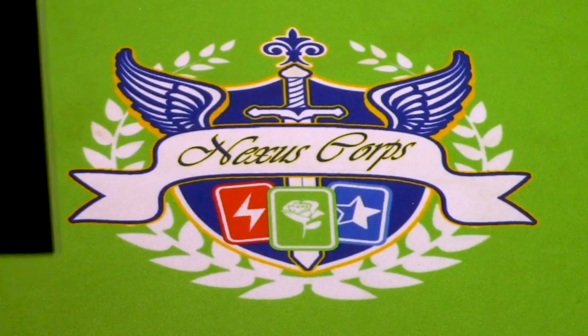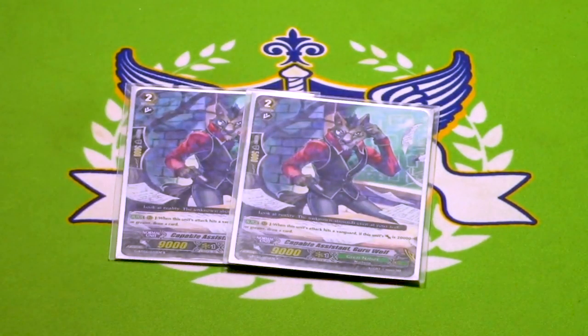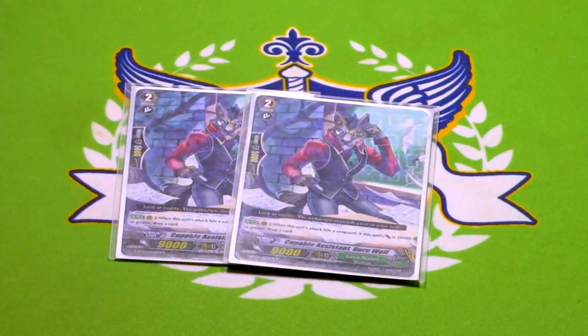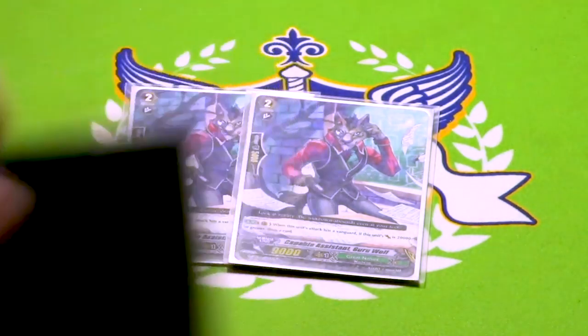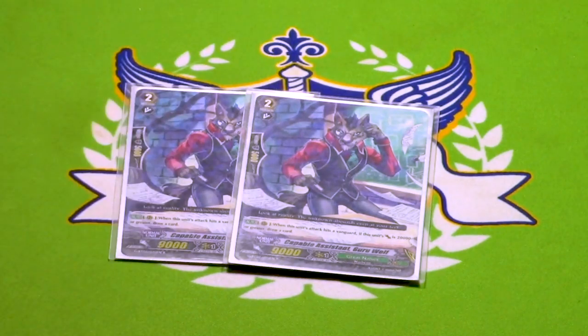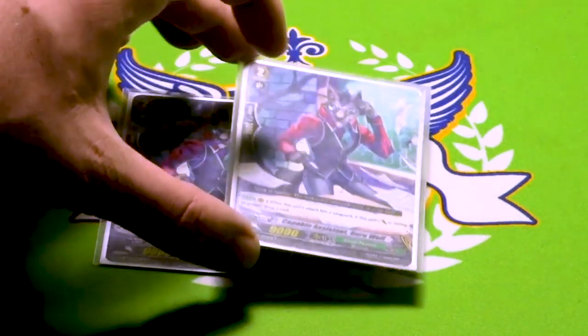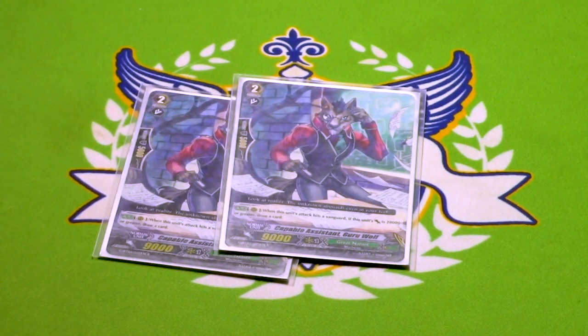Two copies of Guru Wolf. Pretty simple card — if he hits Vanguard at 20k or more power, draw a card. Good pretty much any time in the game except when your opponent's at 5 damage. Pretty solid card. You don't really need more than two because it only works on rear. You're essentially getting the same benefit by doing Binoculus, because he also draws you a card involving attacking — the difference being that this has to hit and that it's free versus requiring a Counter Blast. If you want to run more of him, you can cut down on a Field Blast Otter, do a 3-2 thing, but I highly do not recommend cutting both.